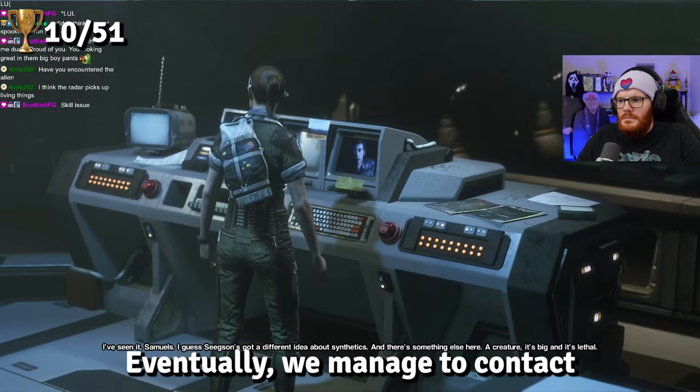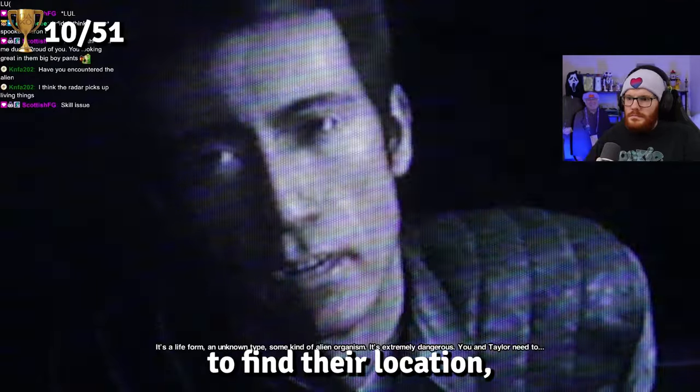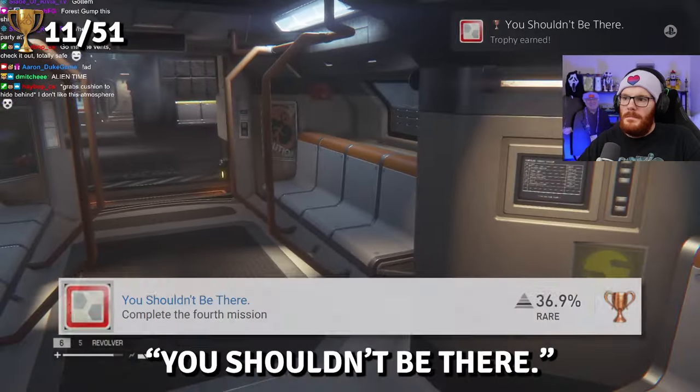Eventually we managed to contact the other members of our crew stuck on the station, Samuels and Taylor, to find their location, end the mission, and unlock You Shouldn't Be There.